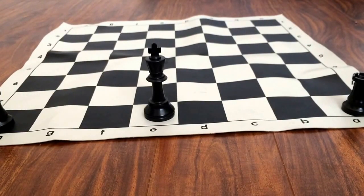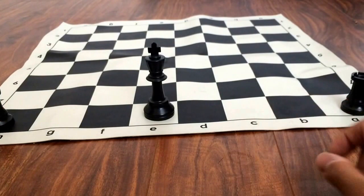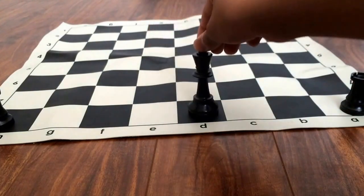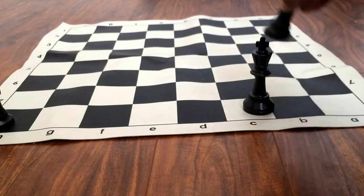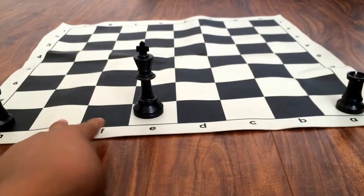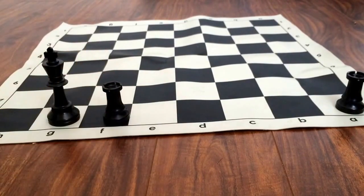So I'm demonstrating on the black side. This is supposedly the right side and this is going to be the left side. If you are black and you want to castle on the right side, you move the king two squares to the right and the rook three spaces to the left. So it looks like that. If it's on the left side, move the king two spaces to the left and the rook two spaces to the right. So it looks like that.